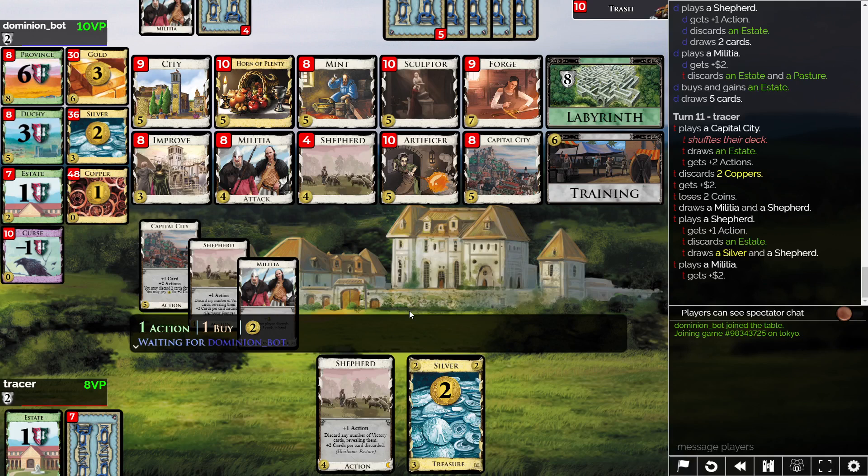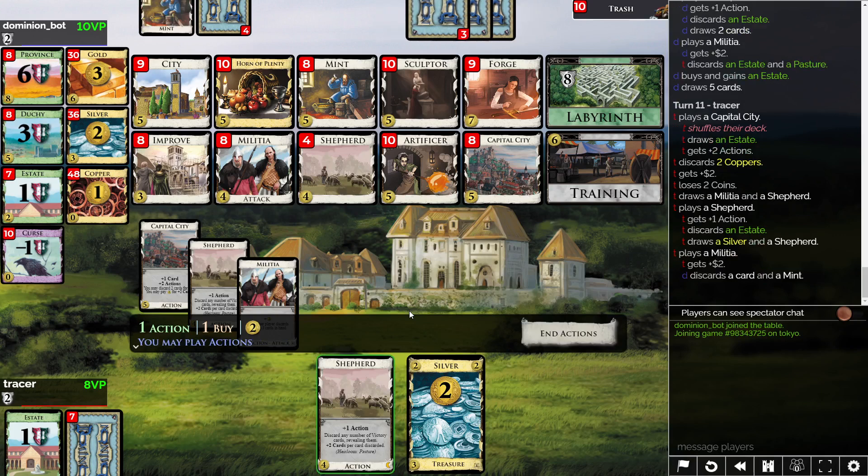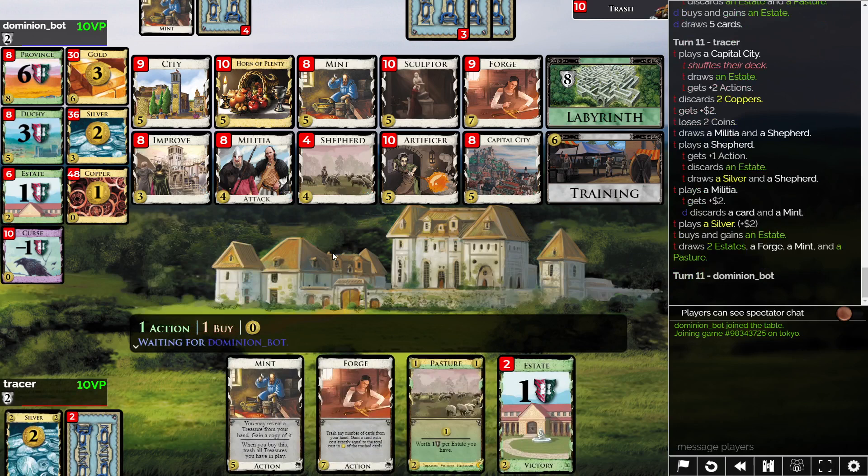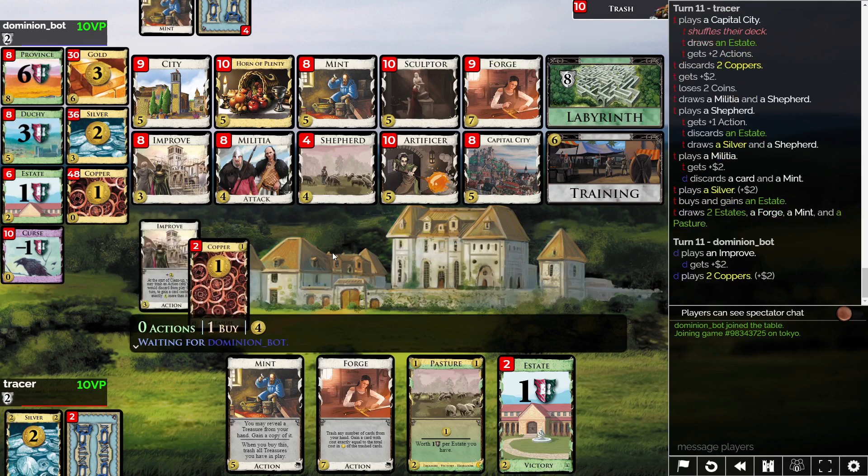I think I might actually match your Estate here. Or I could take an Improve. I don't know exactly what the point of the Improve is — it can take Forge to Province in a pinch. But I don't know if that's actually a good move. I don't have a Shepherd in there, that's a little bit irritating — actually a lot irritating. So maybe I take an Estate. I've convinced myself of doing something stupid. Now here we're going to ditch the Mint into Artificer, I believe.